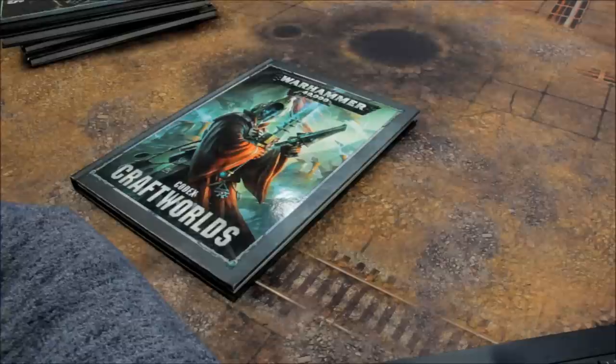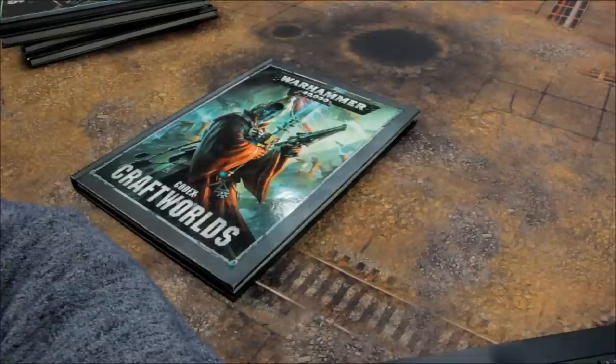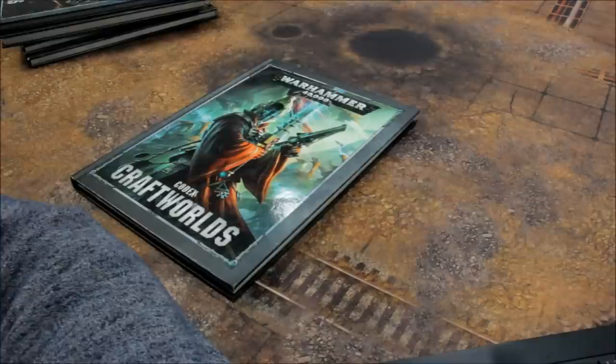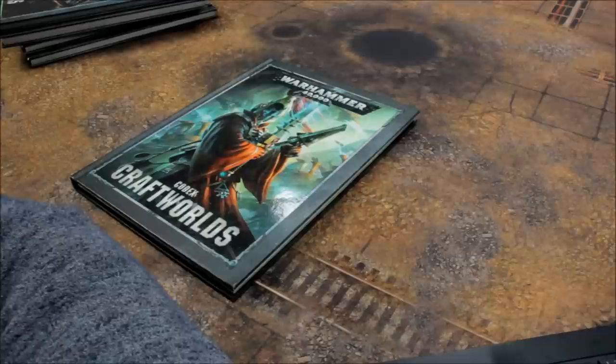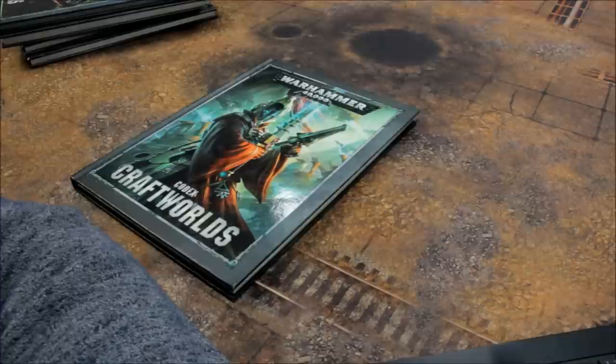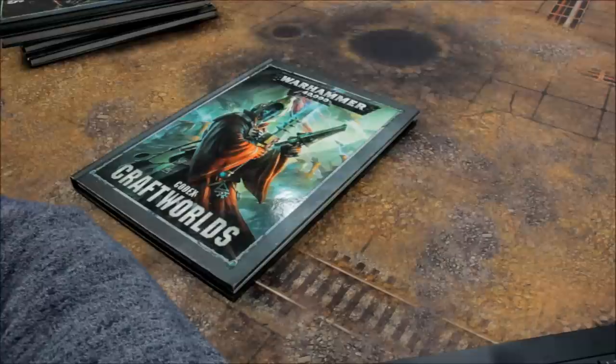Drukhari Elites: Beastmaster 40, Grotesques 40, Incubi 16 points each, Lhamaean 16 points each, Mandrakes 17, Medusae 22, Ur-Ghul 21, Wracks 12. Heavy Support: Cronos 70, Ravager 85, Talos 85. Dedicated Transports: Raider 70, Venom 60. Flyers: Razorwing Jet Fighter 120, Voidraven 185. Fortifications: Webway Gate 95 points.